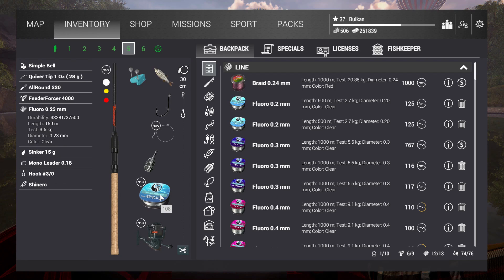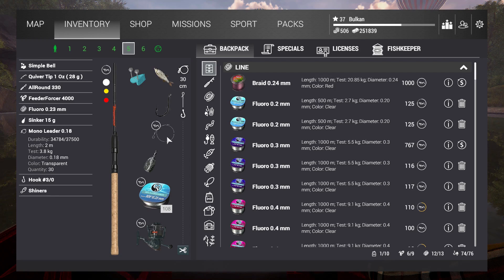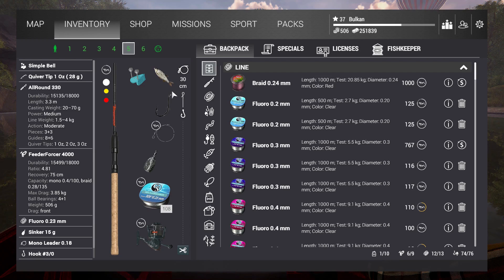The setup: the lowest I could go is a 3.6 kilogram line on a feeder setup. If I go with a 2.7 kilogram line I have trouble — I cannot drill out the fish. I have an All Around 330 Plus Feeder, Forcer 4000 reel, and for the leader I'm using 3.8 instead of 3.15, because 3.15 weakens the whole setup too much. Hook size 3 and shiners — that's the setup.